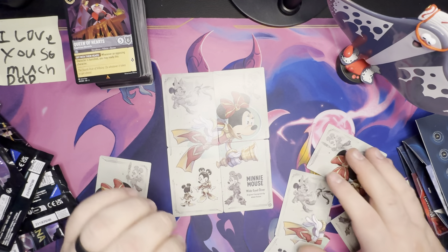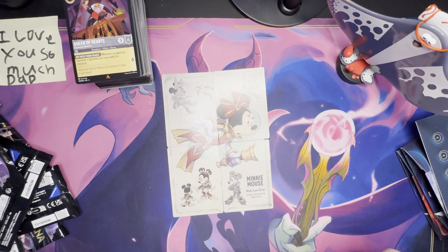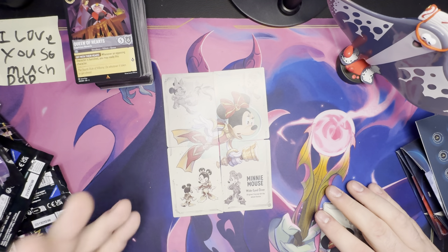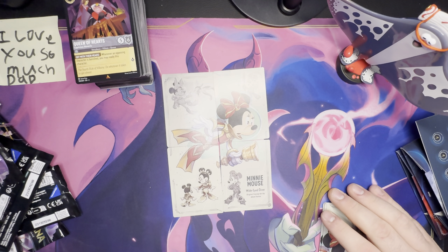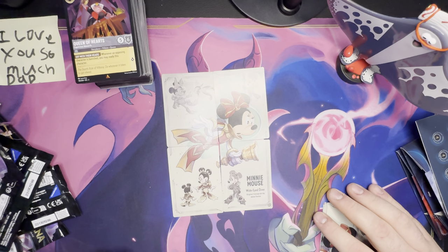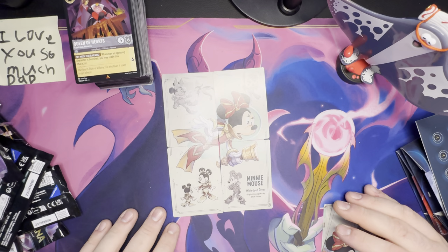Thank you very much for joining this episode of TCG Joe. Disney Lorcana Rise of the Floodborn, Set Number Two, is due out in big box stores December 1st or at your LGS — should be out already, though it's hard to find. You might have some trouble getting it for the holidays — check all avenues and don't buy over MSRP if you can help it. Again, thank you to Ravensburger North America for sending these samples. Look for more on the channel — TikTok and everywhere else — covering Lorcana, Magic the Gathering, Pokémon, and any other card games that surface. Thank you very much for watching!